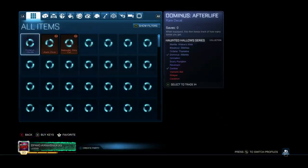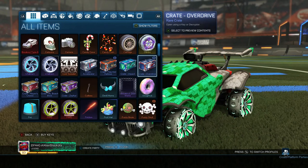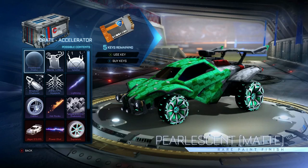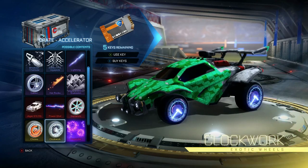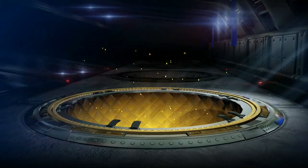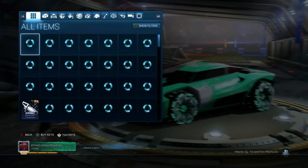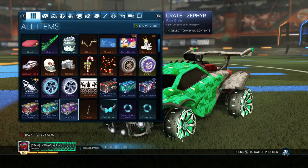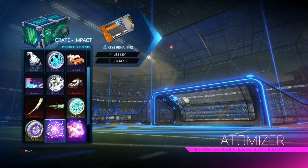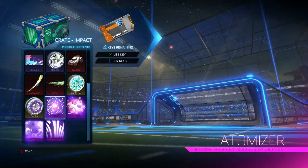We're done with the Frosty and the Evolution crates. I'm going to open an Impact crate and an Accelerator crate. Back in the day when these came out, these were my favorite crates. I really like the Clockworks and the Clonauts — I'm hoping to get a painted Clonaut, maybe a Black Market Goal Explosion. I've actually never gotten a black market from a crate, and I'm hoping to do that in this video. Let's get into the Accelerator crate. What's in the Impact crate? I'm hoping for the Atomizer — I really want it.